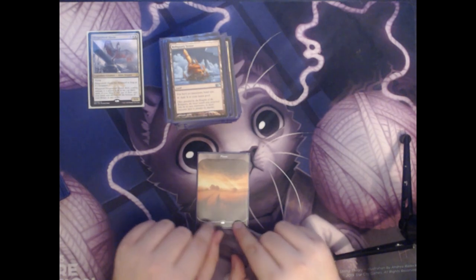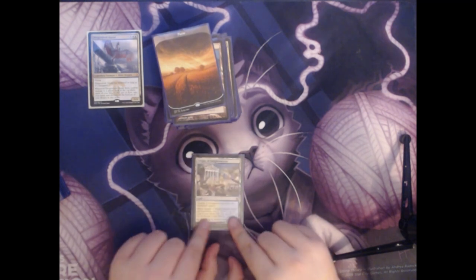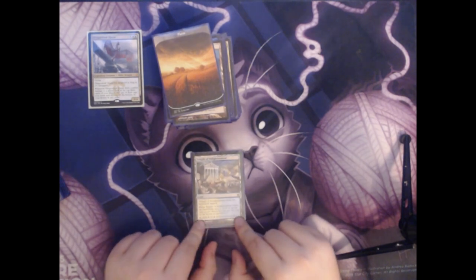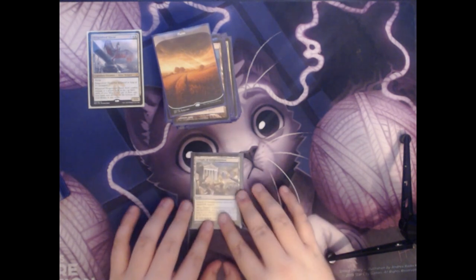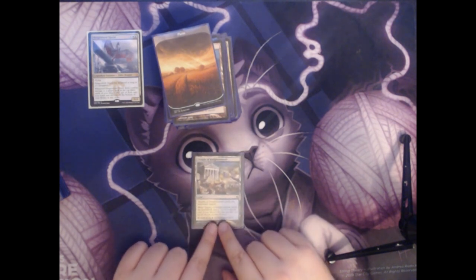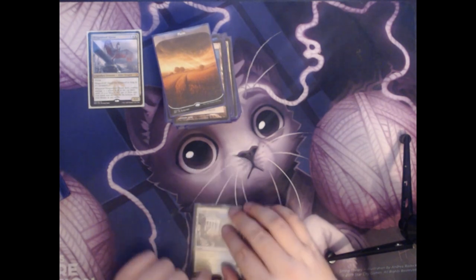Next up we have a Plains. And a Temple of Enlightenment. Temple of Enlightenment always enters the battlefield tapped. When it enters the battlefield, you do get to scry one, and it adds a blue or a white to your mana pool. I would prefer if this came in untapped, but being able to scry one and set up your next draw is still pretty useful to have on a land that you can play for free.